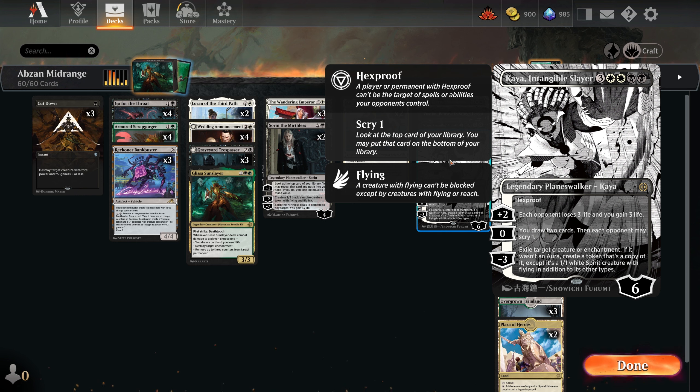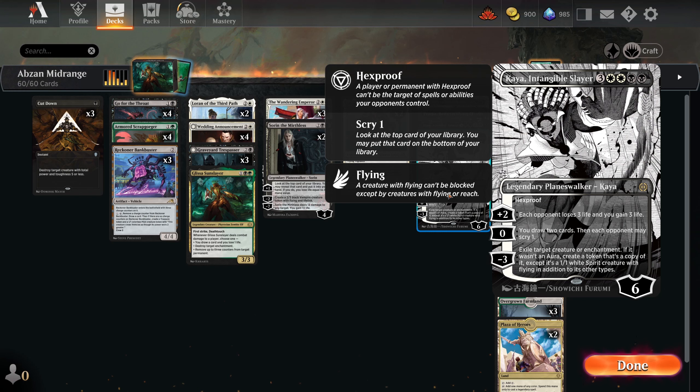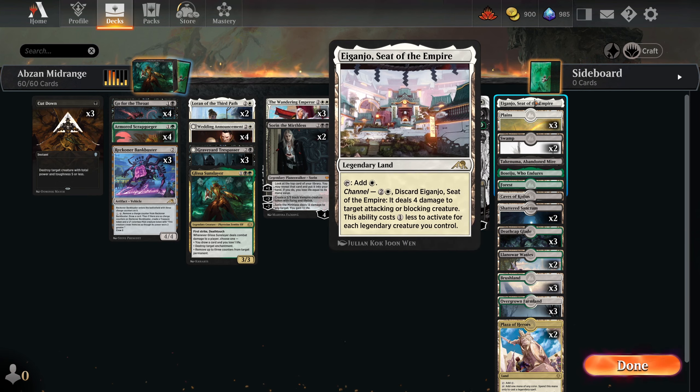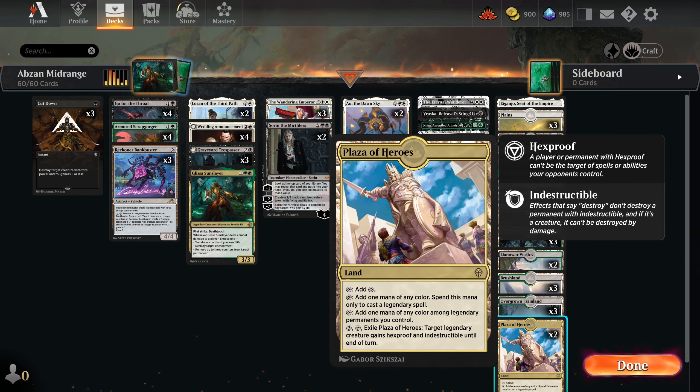One Kaya — I'm not sure about her. The life gain is good, but we won't really get there. If we're getting to turn seven against Mono Red, or even turn six with an Armored Scrapgorger down, we're pretty much safe. But she can remove things and she's hard to remove from the board with Hexproof. We'll see how Kaya works out — that might be the one cut. We got one Eiganjo, a few Basics, a Takenuma, a Boseiju, dual lands, Painlands, and two Plaza of Heroes for our Legendary Creatures.